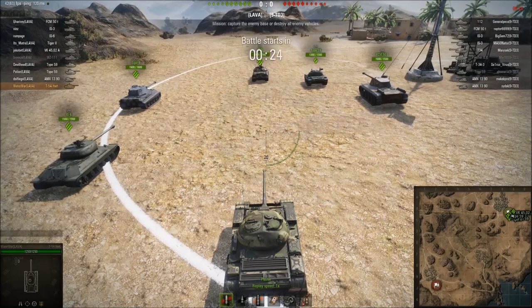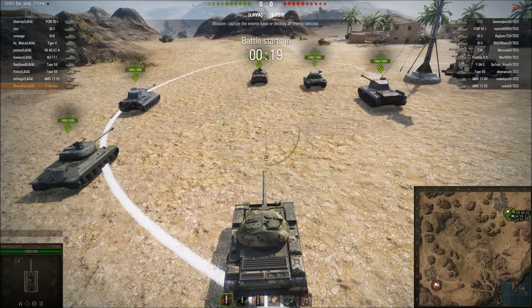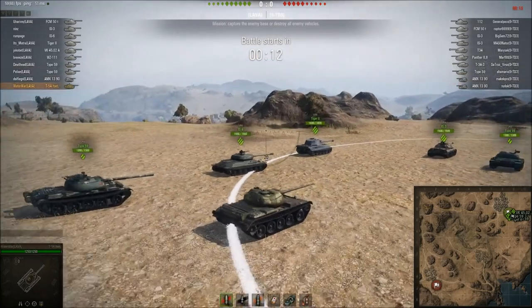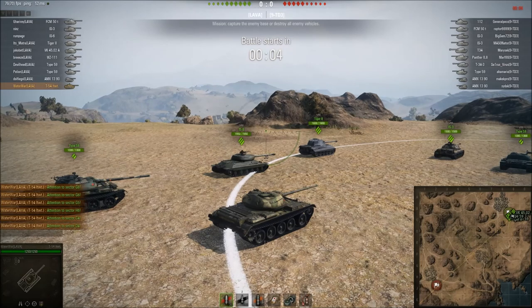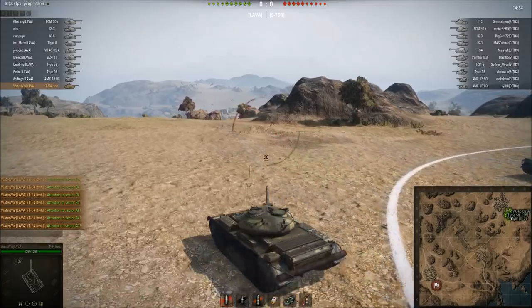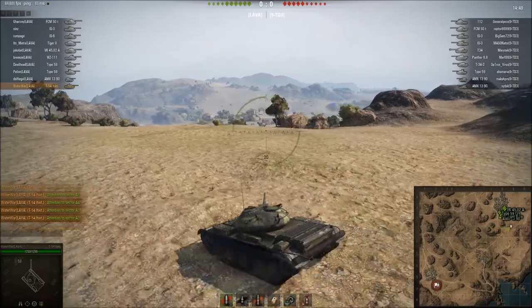Hello and welcome to another set of World of Tanks replays. I'll be looking at some stronghold replays, but what I'll cover in these two replays is something you can use in a random battle as well. More specifically, how to do defensive scouting. I'll be driving my T-54 Lightweight in a T8 stronghold, and I'll show you how you can do spotting that allows your team to defend their cap easily — slight spoiler warning.